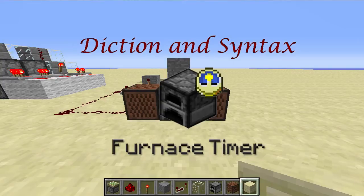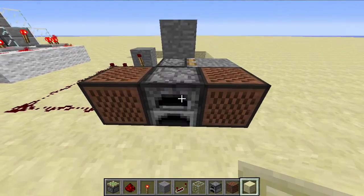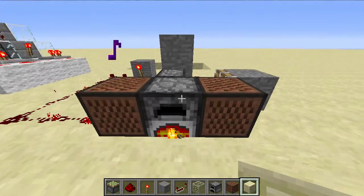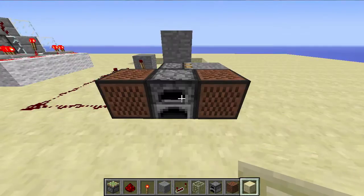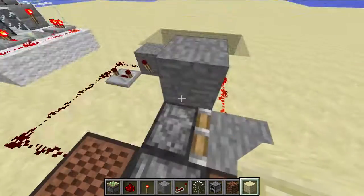Hey guys, it's Diction and Syntax with Minecraft Redstone Tutorial and today I'm going to be making a furnace that notifies you when it's done. So let me just show you how it works. I'm going to place whatever I'm burning inside, you're going to hear ticks, and when it's done, you're going to hear ding. I thought it was pretty cool. It uses a block updater to do all this awesomeness.